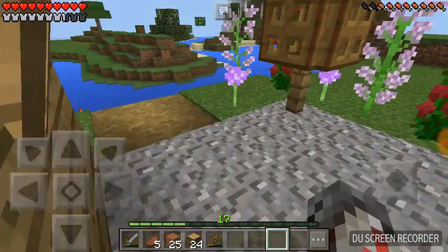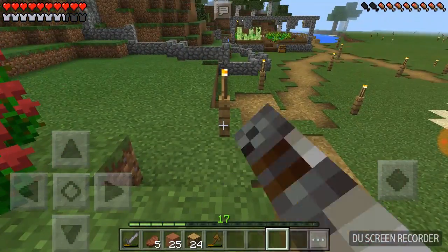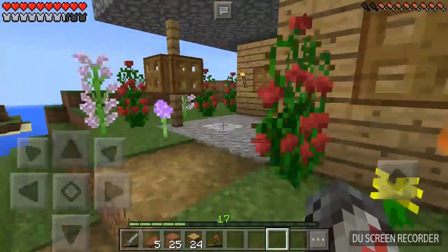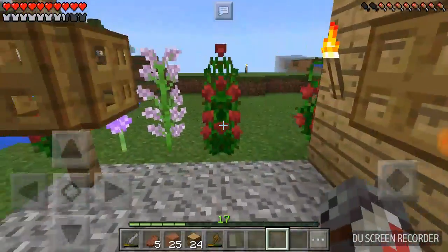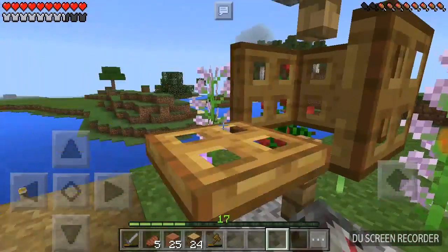Another change you guys probably noticed that I didn't mention - I put these on fences, and I got rid of a block that was right here. Put those on fences. So it just makes the place look a bit brighter - well, it makes everything look a bit neater. And I figured out what I want to put in here. Until I get glowstone, I'm going to put a torch in there.